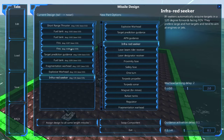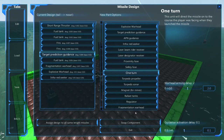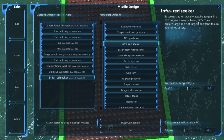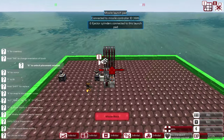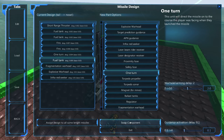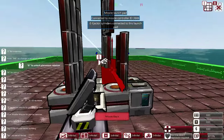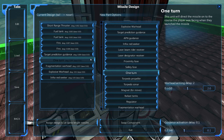If you fired this missile without the one-turn element, it would simply go straight into the air and never find the enemy, because the infrared seeker has a 120-degree forward-facing field of view. If you're firing it directly upwards, it's not going to find the target. What the one-turn does is allow the missile to make one automatic turn towards the enemy once first fired, based on where the AI local weapon controller is currently aiming.